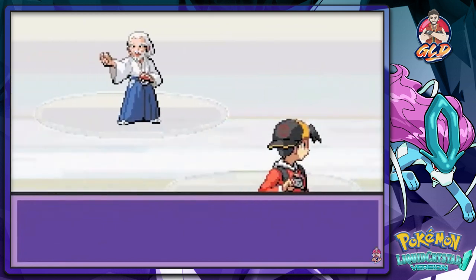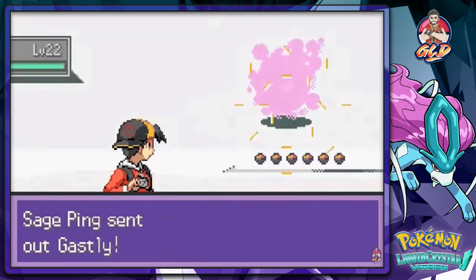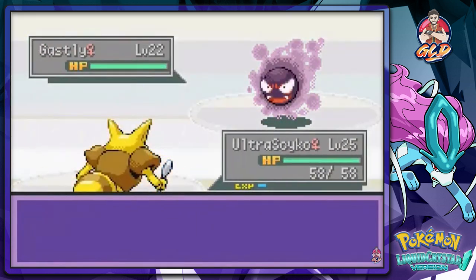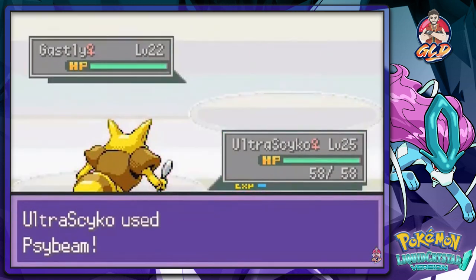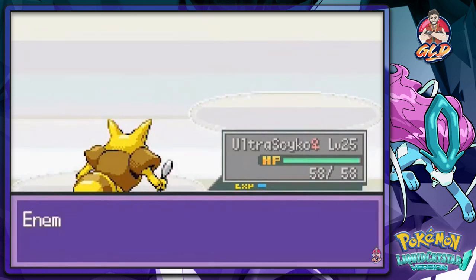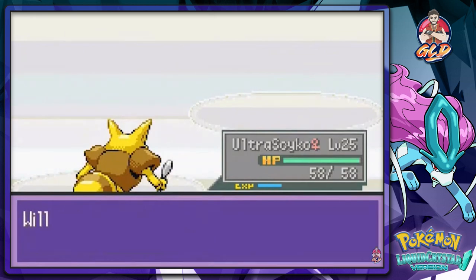In Pokemon Crystal — the Gold, Silver, Crystal series — there's only been one true ghost type Pokémon ever released, and that was Misdreavus, which only brought the total up to four ghost types. As you can see Ultra Psycho is kicking butt right now.